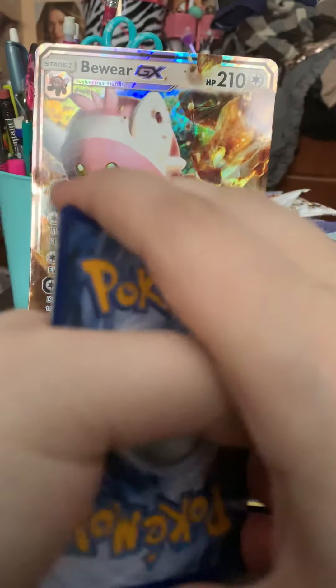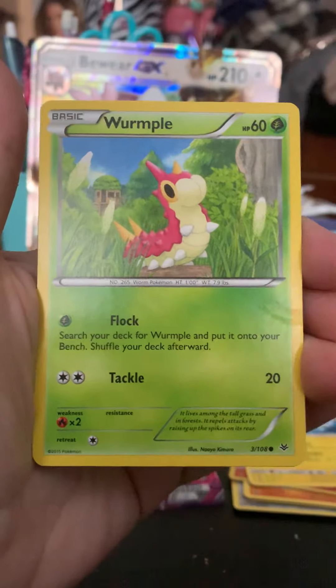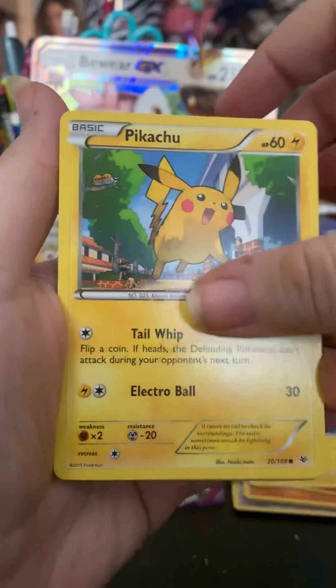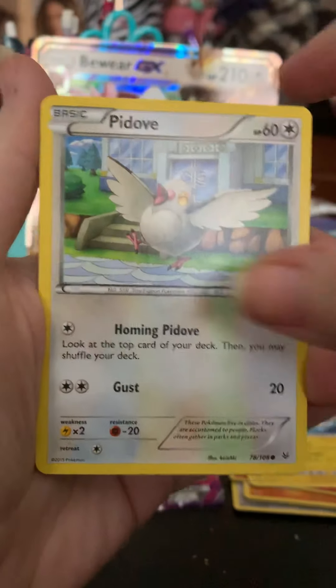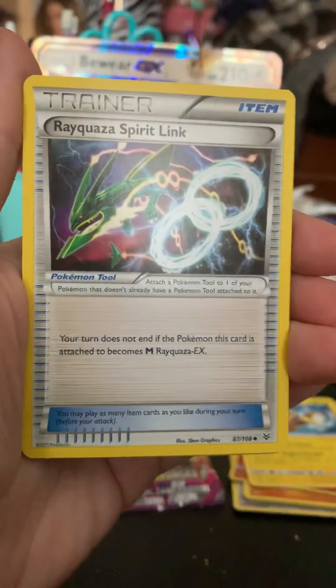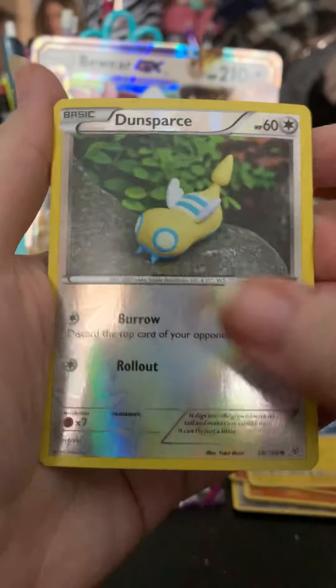We have Wurmple, Pikachu, Voltorb, Dunsparce, Pidove, Tranquill, Gliscor, Rayquaza, Rayquaza Spirit Link. Dunsparce is a common Reverse and we got a Dragonite.